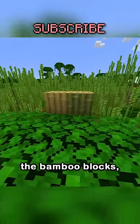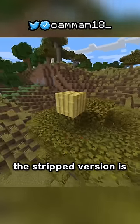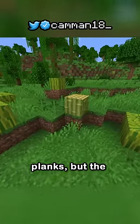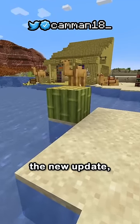But the main thing they added is the bamboo blocks, crafted with nine bamboo and can be stripped with an axe. The stripped version is kind of pointless, having the exact same side texture as the planks, but the regular bamboo block has this pretty cool green texture, and is probably my favorite block of the new update.